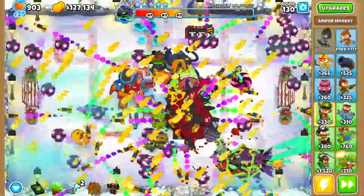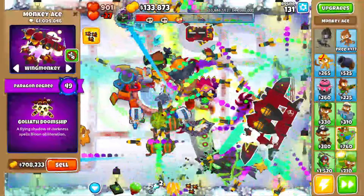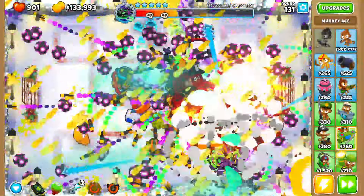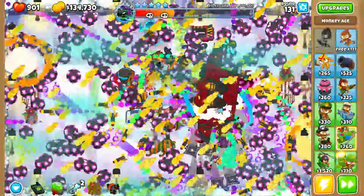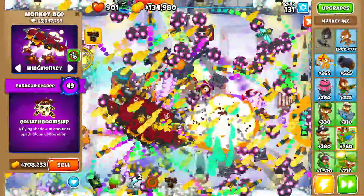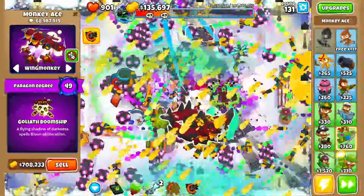I'll grab some main MOABs to stall out the round, set some to last. I heard — I think it was ISAB — that this boss has 200 million health? It has 144 million health — oh my god.